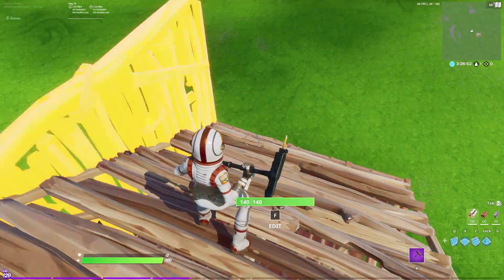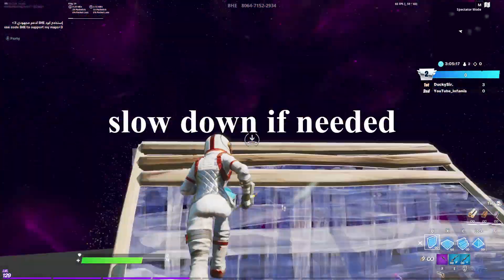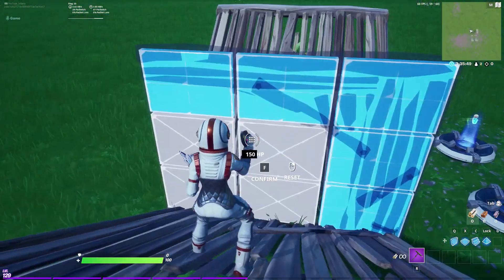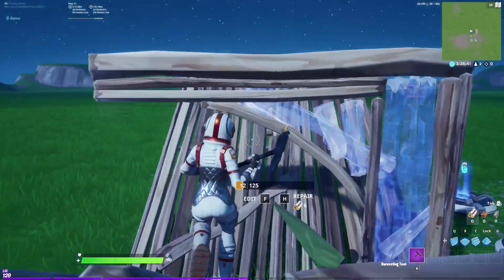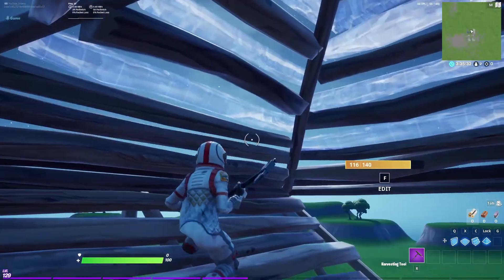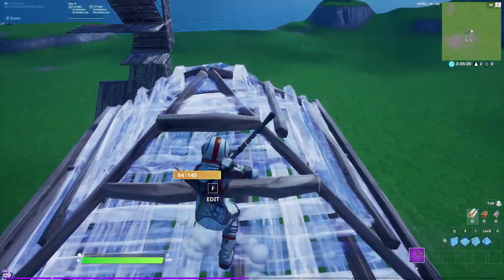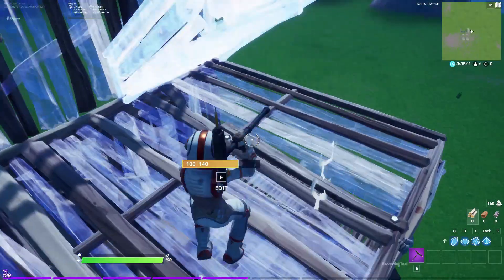Now I'm going to show you a fast version and then a clip of me getting high ground using this technique. The next high ground start is pretty easy — everyone should be able to do it unless you don't know how to do 90s. You want to start off doing an extended ramp into regular 90s, then put another extended ramp with cones. Instead of going on top like the last one, you do a 180 and then continue with 390s for permanent high ground. I suggest you put cones all around before you continue going up.